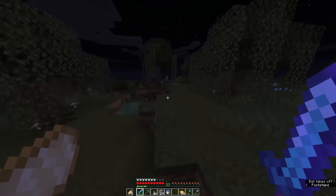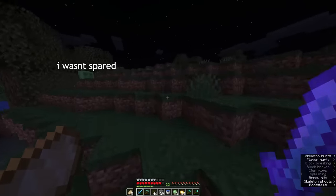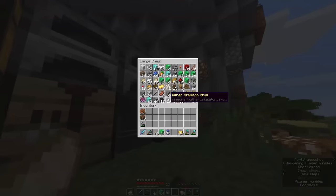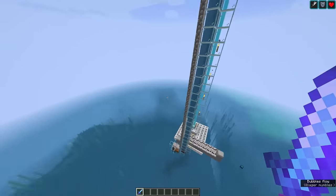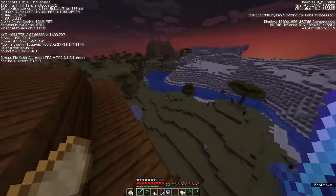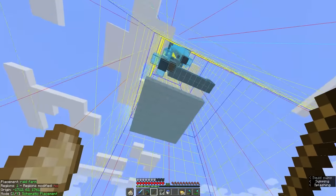After upgrading versions and corrupting the world, I finally found a slime. After duping, we have everything needed to build the raid farm. The question is where to build it — on the test world it's in the middle of the ocean. Using the seed, I travel in the Nether and find a lake location that should work. I'm going to use a schematic mod to replicate the farm made by Rayworks.